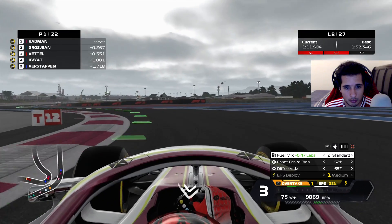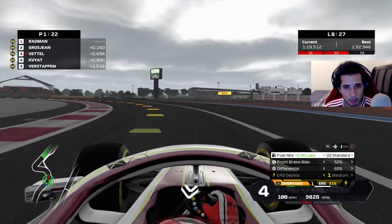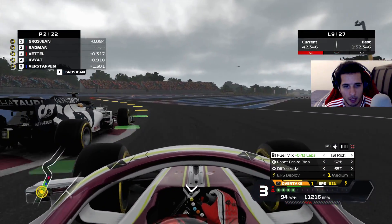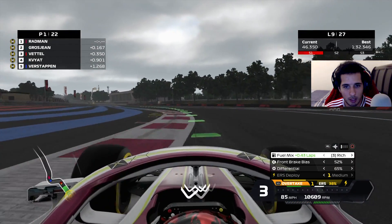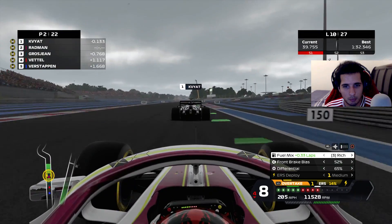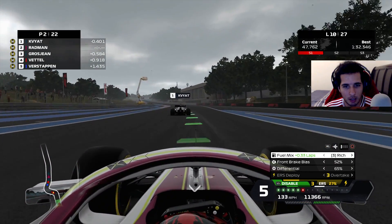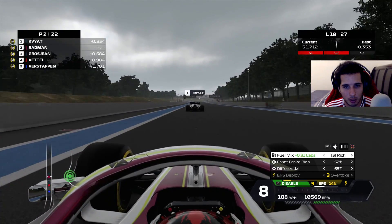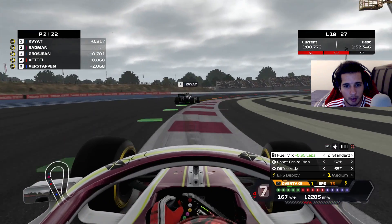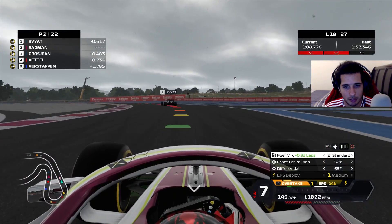Once we get to sector three we're pretty much fine. Grosjean and Kvyat are out-running Verstappen on sheer pace — that's just sad. I need to get Verstappen out of Red Bull. I try to fight back but I get squeezed out. I'm not going to be able to hold this one off — I try, but Kvyat takes over the lead. I don't get DRS. Kvyat takes over the lead and the AlphaTauri's DRS helps them a lot; they're pretty good down the straight — I can't fault that.